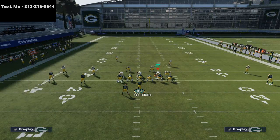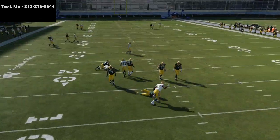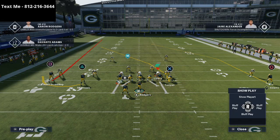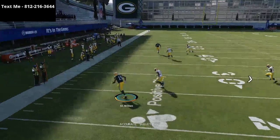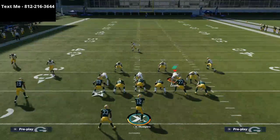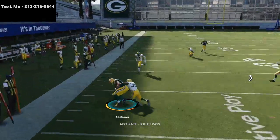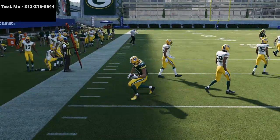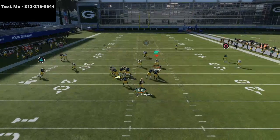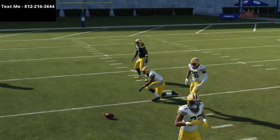I want to show you really quickly with cover two man what you can do with this. First and foremost, throw the bubble screen. But if the bubble screen is not open, this post route to Devontae Adams — if he's a good route runner — it will get separation, especially if they're shading coverage outside. This is a trail coverage technique, and if you want to, you can always block the running back. It allows you to get the ball out there quicker for the bubble screen, making it a little bit more effective against man. They're going to be dropping some type of purple zone to that left side to try to take that bubble screen away. Because if you don't, that bubble screen is going to hit you for five, six, seven, eight yards every single time. If you can get comfortable taking the bubble screen, that's going to open up this deep post to Devontae Adams — if one of the safeties gets out of the middle of the field, that's what's going to open this up.